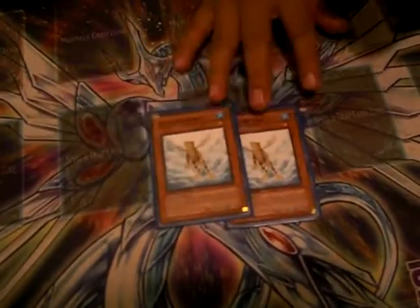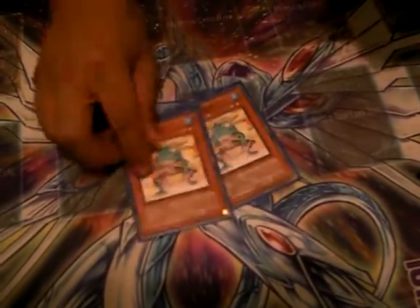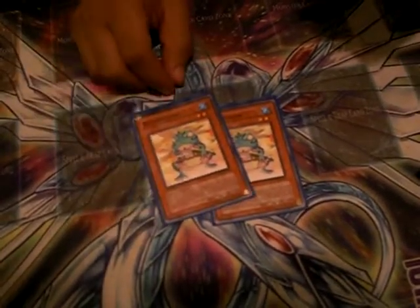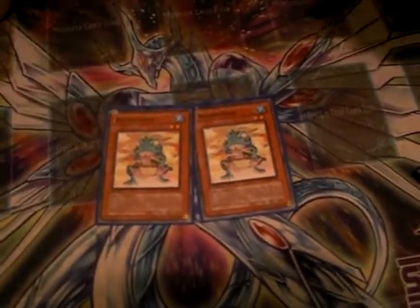Another nice one: Treeborn Frog — you guys know this card, I don't have to explain it. Main thing in the deck — Ronintoadin. When there are frog monsters in your graveyard, you can pitch a frog to special summon this guy for the OTK.